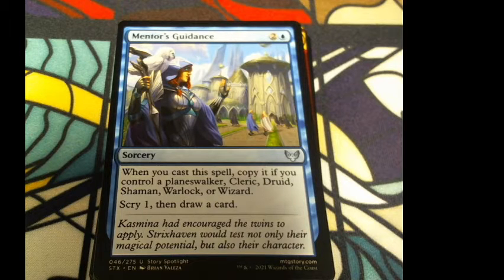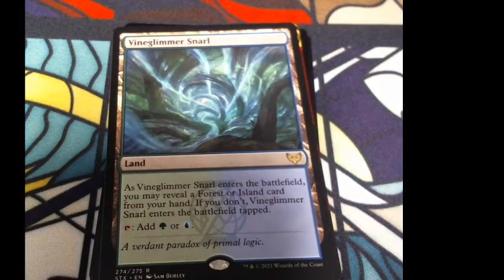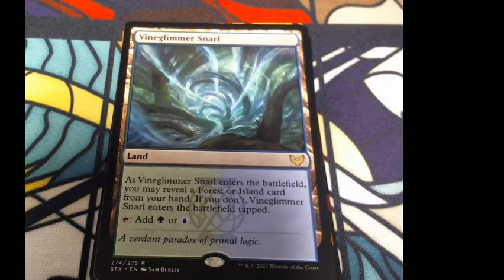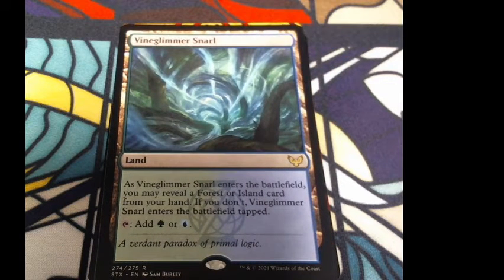This is two colorless and a white for a sorcery. Flavor: 'Kazmina had encouraged the twins to apply. Strixhaven would test not only their magical potential, but also their character.' This is one of those Story Spotlight cards. And here we got our Snarl land — Vine Glimmer Snarl. As it enters the battlefield, you may reveal a forest or island card from your hand; if you don't, it enters tapped. Add green or blue. Flavor: 'A verdant paradox of primal logic.'